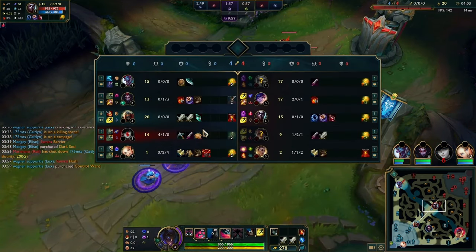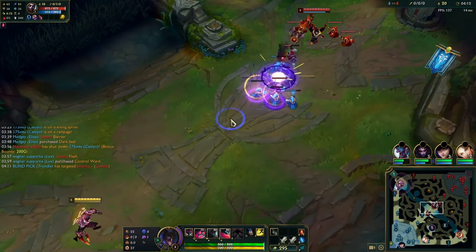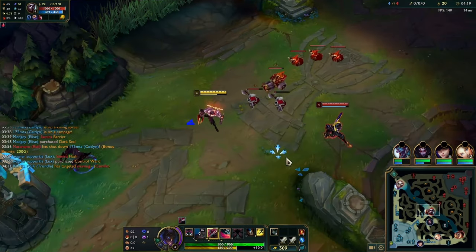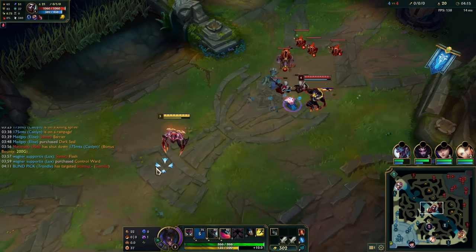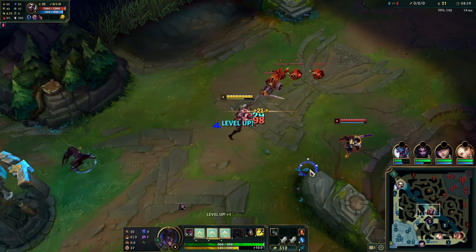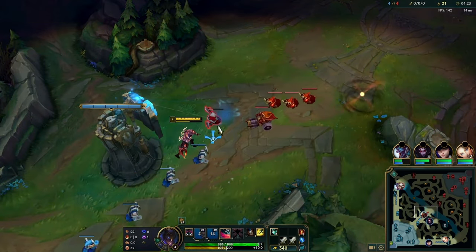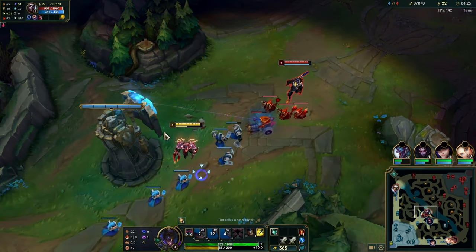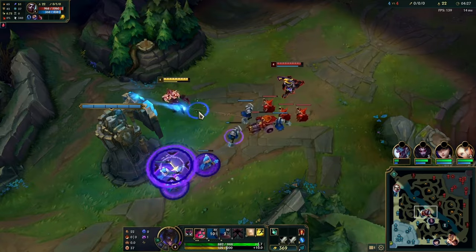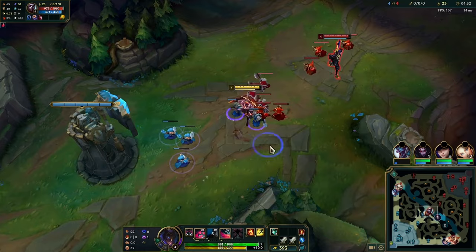He comes back to lane, queues the wave — he's level 3, I am level 3 as well. I know I'm slightly ahead in XP because of his bad roam. Right here, you can place your W under tower, and then if Echo uses E, you can take your W and his E2 will follow you under tower — a small little trick. However, Echo can just refuse to E you, like he did there, and then I end up losing my W. So just try it when you feel like you can.